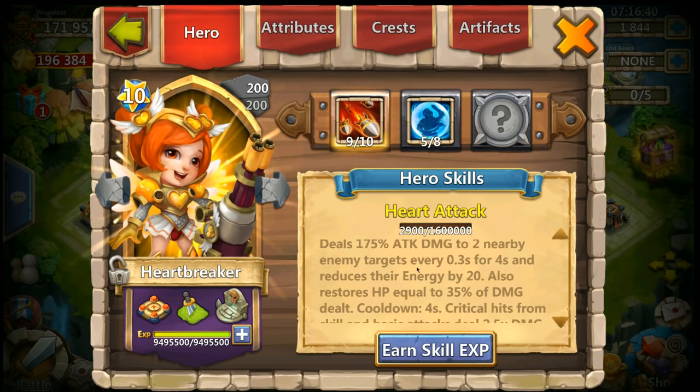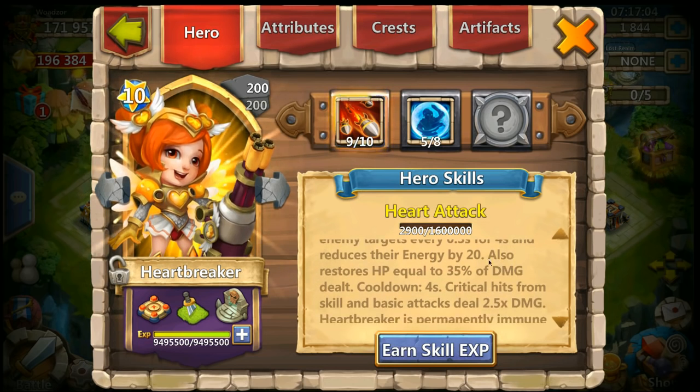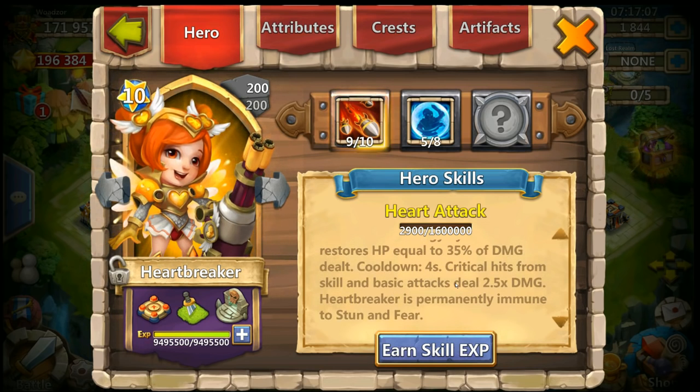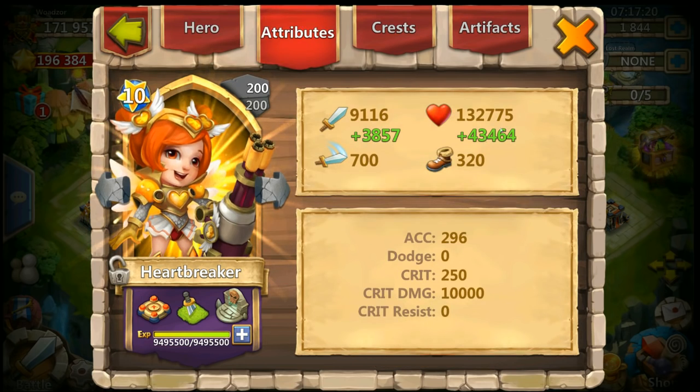Her stats: deals 170% attack damage to two nearby enemies, targets every 0.3 seconds for four seconds, and reduces energy — that's really nice, I think, for Last Battlefield. Also restores health equal to 35% of damage dealt, which is not that great. Cooldown is four seconds. Critical hits from skill and basic attack deal two and a half times the damage, and she is immune to stun and fear, which is also good.